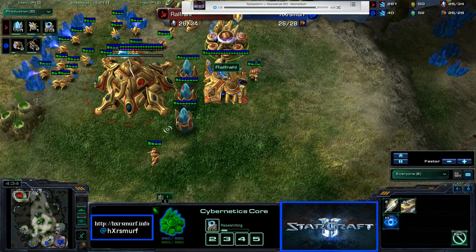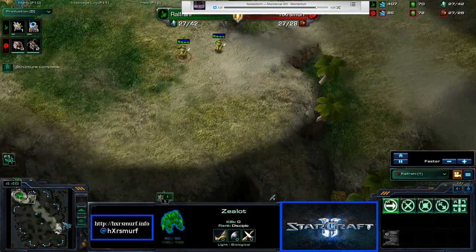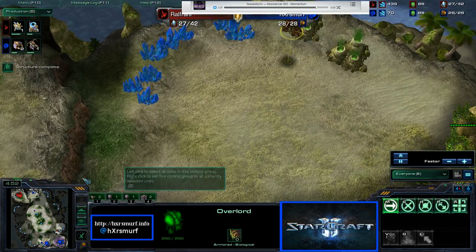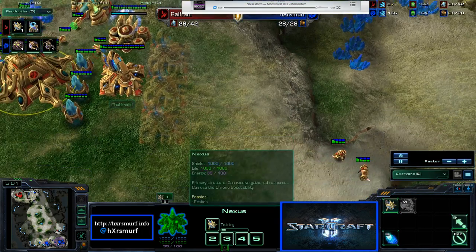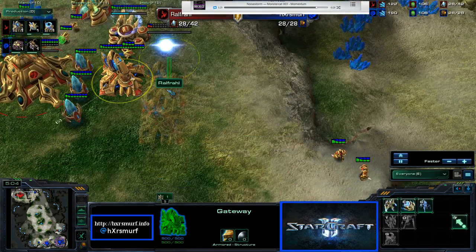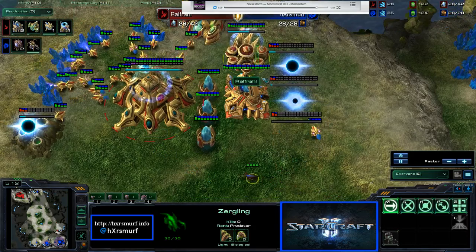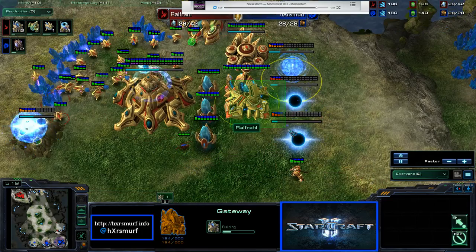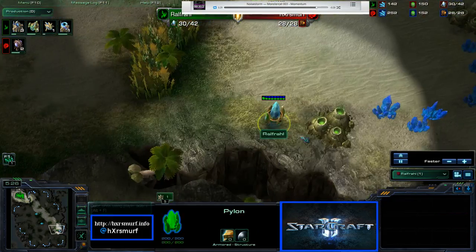We got one gate, two zealots coming out, and his four-warp pylon. I haven't seen it yet, but I will very quickly. I move my overlord to make sure everything's going on right, and I also move a ling. Four gate — so for some reason the zealots were on hold position instead of attack. I was able to see all these gates going down. I think I only noticed three gates, but I assumed one was the fourth.